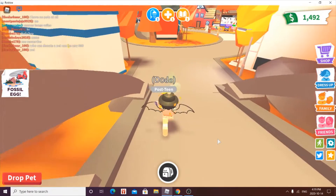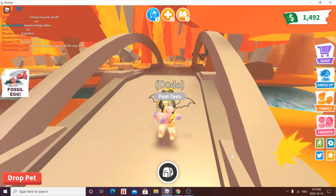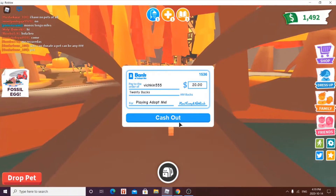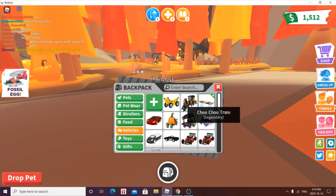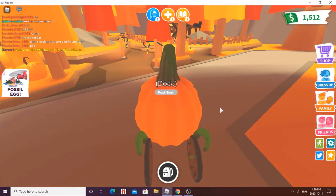It looks amazing! Look at all this detail — look at all these orange and red and yellow trees! They look so cool. And there's also a new house, which is not like a reworked pool party house or school rework. Okay, let's actually pick our pumpkin carriage, since, you know, Halloween and fall.